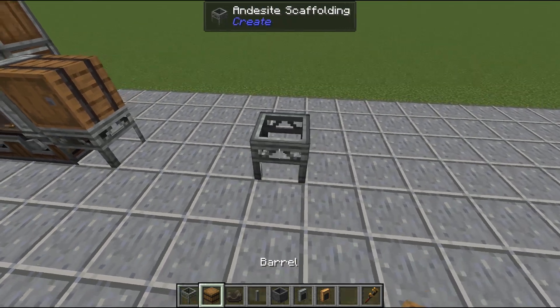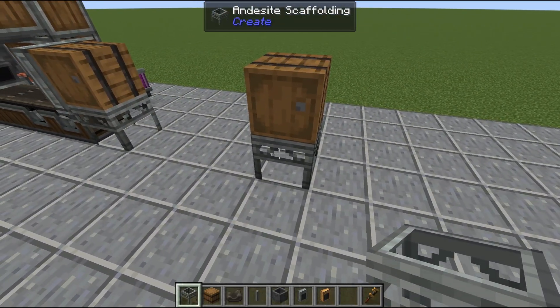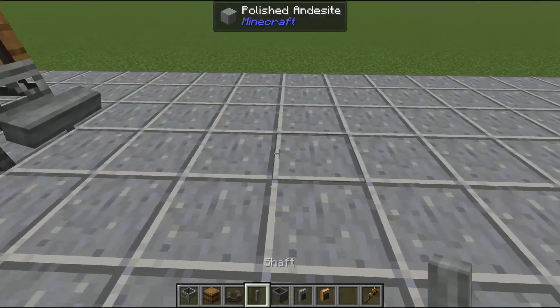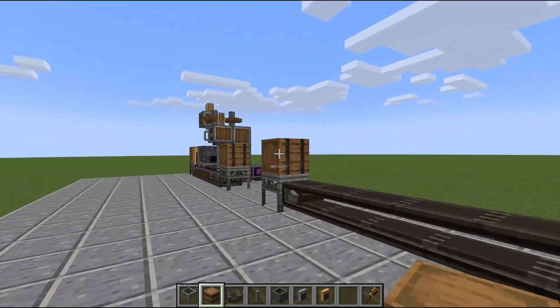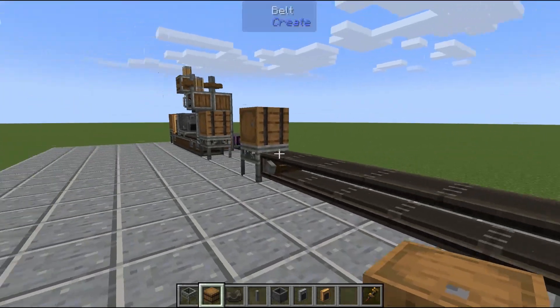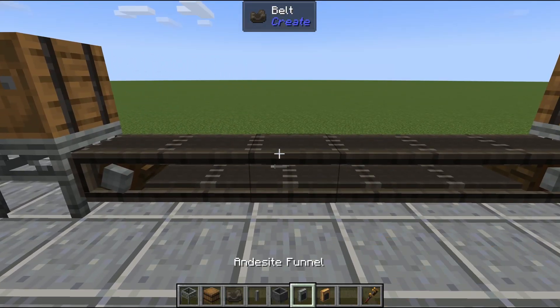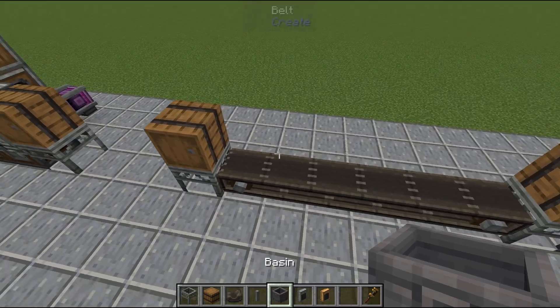I always like to start with my inputs, outputs, and belts. My input is going to be a barrel here on top of the andesite scaffolding — you can put whatever block you want, that is up to you. Then we have a six-long belt here, and then another barrel on the other end for our input and output, as well as some blocks to hold them up. I dressed that in andesite casings; you do not have to do that.